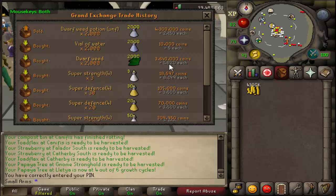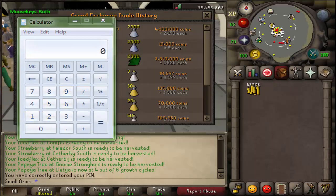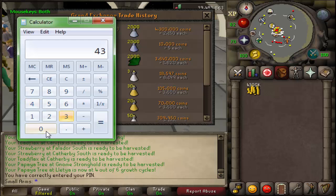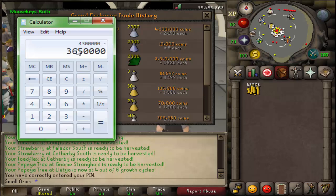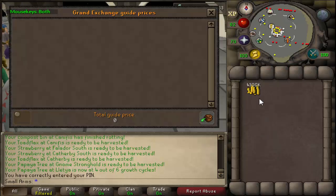They ended up selling overnight. I don't know how long it actually took to sell, but I just put them in before I went to bed, dropped them in the Grand Exchange, and woke up the next day and they were pretty much done. I'm going to go ahead and subtract how much all the stuff cost to make these, which would be three million six hundred and fifty thousand coins.